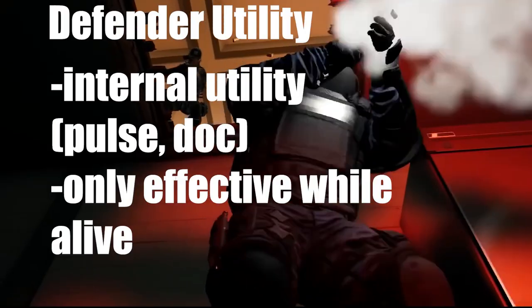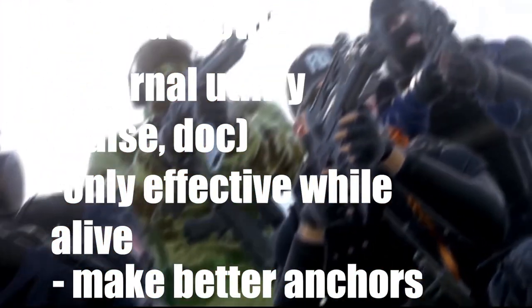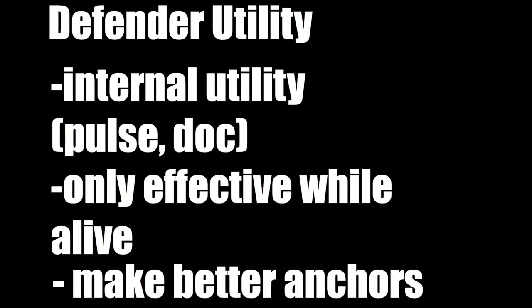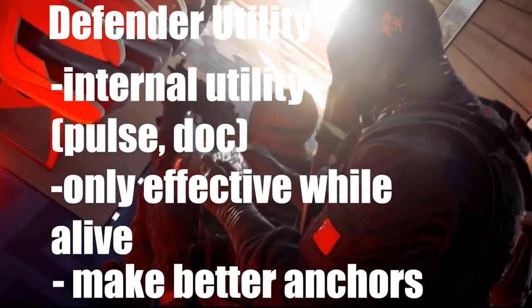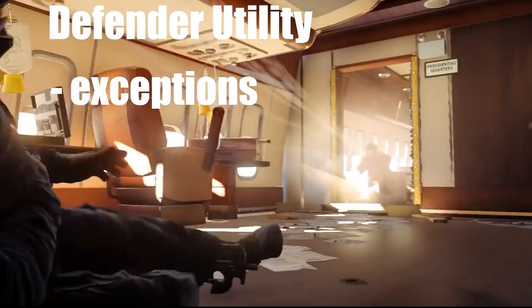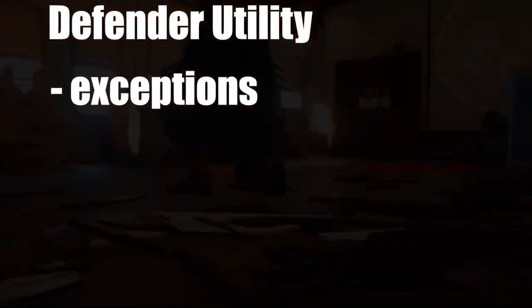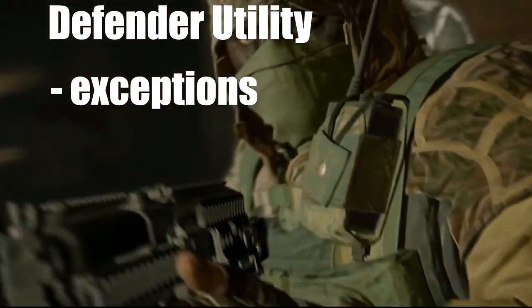Operators with internal utility are usually better fit to anchor because anchoring has a lesser chance of death early on in the round. Internal utility ops are only effective as long as they are alive, so if they can stay alive longer by playing a less exposed role, they have a higher chance of using their utility. But Pulse has internal utility, right? Well, most Pulse players anchor, just not on site. Pulse usually anchors below a site and uses his ability to deny plant on site from below.